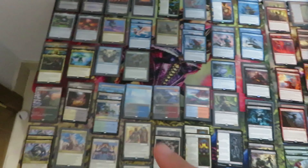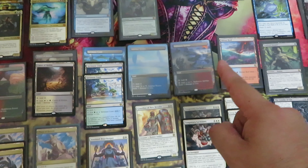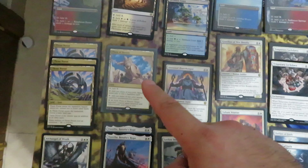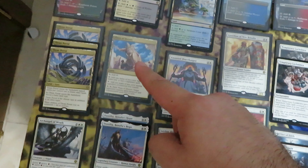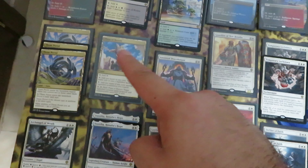Now the Rares, starting from the Lands: 9 Pain Lands, only 1 is not Borderless; Shivan Reef; 3 Tramp Portal; and 1 Plaza of Heroes. Keep an eye on this card because I think it will go up in value because of Commander.